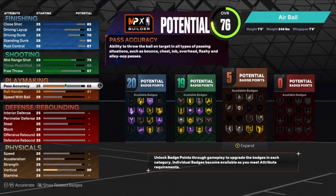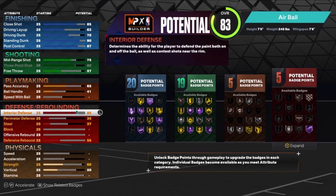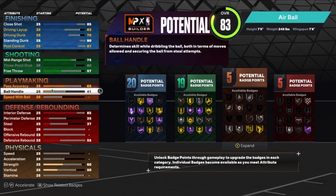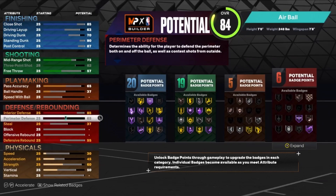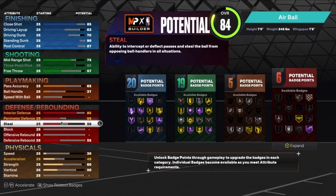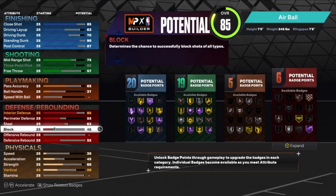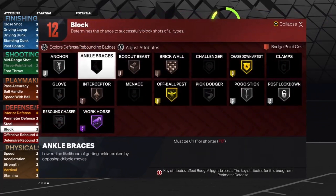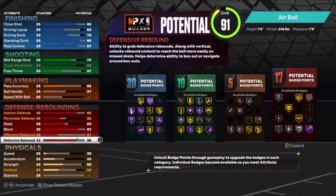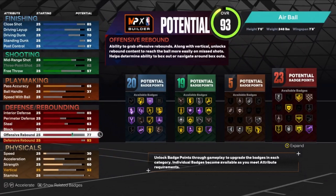For playmaking, put the pass accuracy up to a 65. Then the defense — we're gonna put the interior defense up to an 85. I gotta put the ball handle down a little bit, get that down to 37. Perimeter defense is a 55, steal is gonna be a 63, and the block is an 87. 87 block will get you silver Anchor.